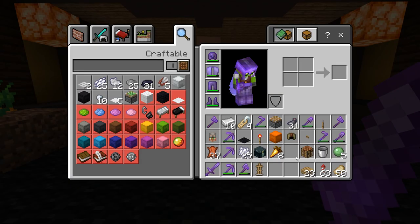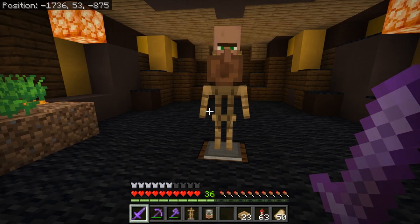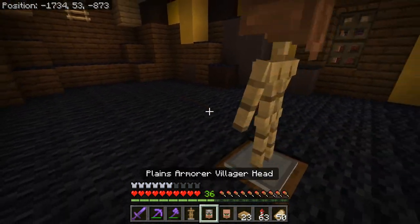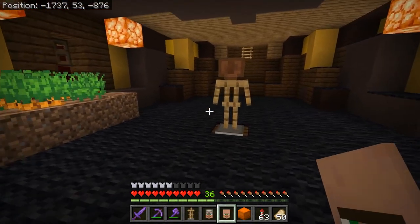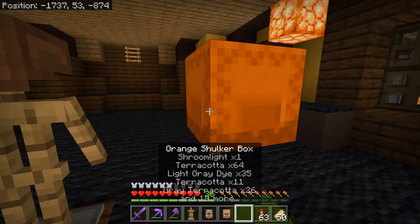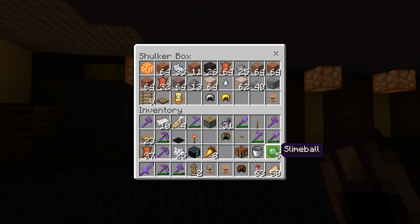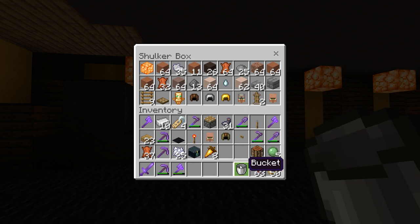Baby armor stands exist! And having a baby armor stand would probably solve this because they are shorter. But I don't have any spider eyes around — that's the one thing I can't get in the nether. I have plenty of leather, and I need to go stockpile on water buckets too. So let's take a short trip back to the overworld!